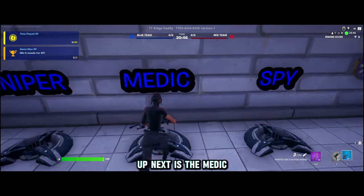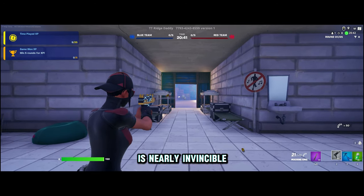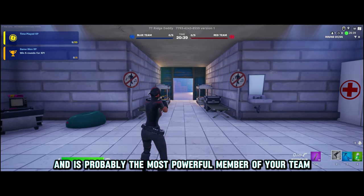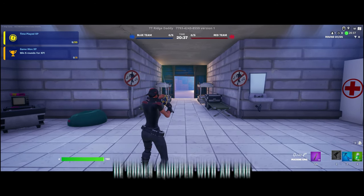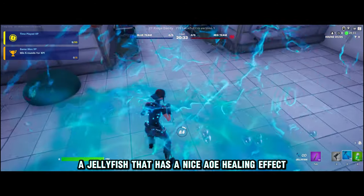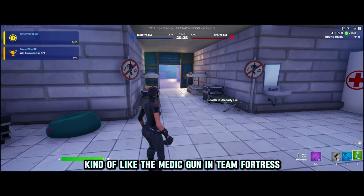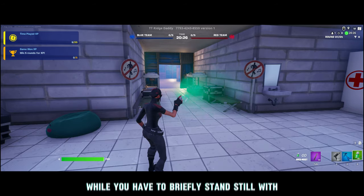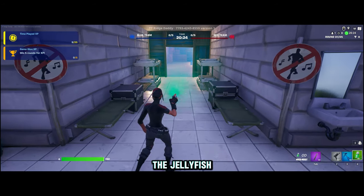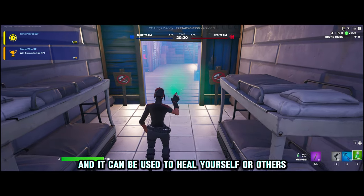Up next is the Medic, starting with 150 health — the same as the Scout — but if played correctly, is nearly invincible and is probably the most powerful member of your team. He comes equipped with an SMG, a Jellyfish that has a nice AOE healing effect, and Med Mist, which is supposed to function kind of like the Medic gun in Team Fortress. While you have to briefly stand still with the Jellyfish, you can actually move with the Med Mist, and it can be used to heal yourself or others.